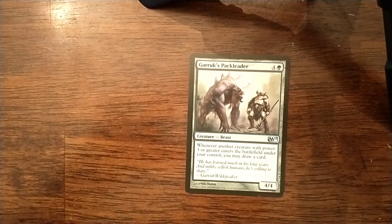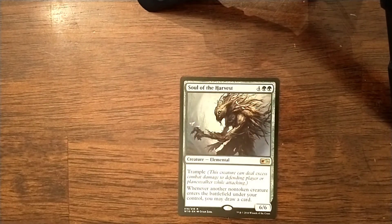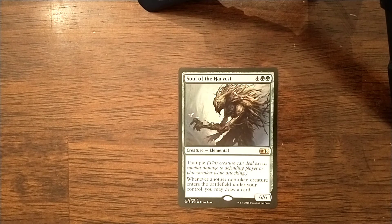Garruk's Packleader — we don't have a lot of things with power 3 or greater, but we haven't gotten to our win cons yet. I think the Packleader is worth considering. He costs 5 mana, he's an uncommon but a 4-4 body, so if you've got the extra mana, you can use Halana's ability and make him take something out. And this card I think is an absolute must-include — it's a budget rare — Soul of the Harvest. 6 mana for a 6-6 elemental with trample. Whenever another non-token creature enters the battlefield under your control, you may draw a card. He will work with both of our commanders and takes advantage of all the ETB guys coming in. Just an all-around awesome card, part of the core engine.